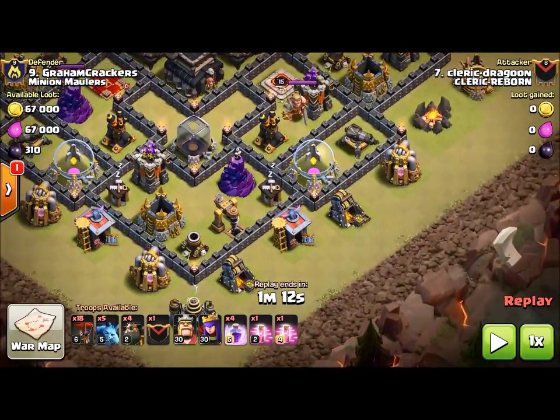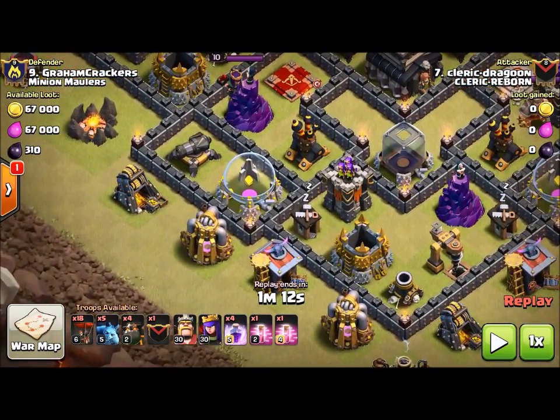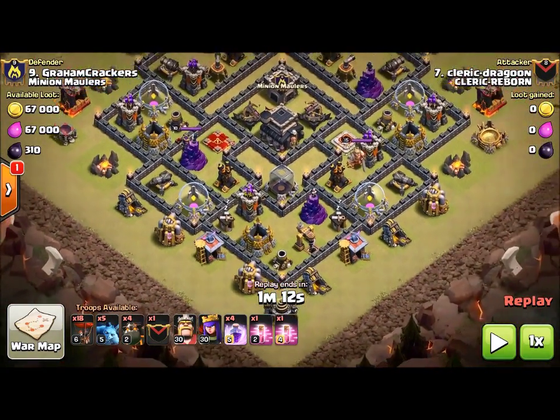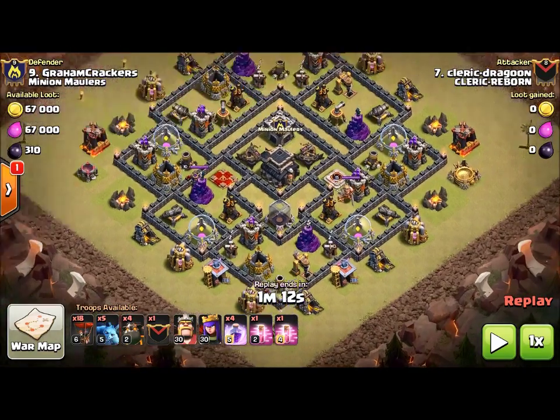Except I changed two things about this attack. What I noticed was that Brad put his fifth hound in on the king side. I'm going to change that — I'm going to put it in on the queen side so we can get more tanking out of the hound. And I added a haste spell to this attack.